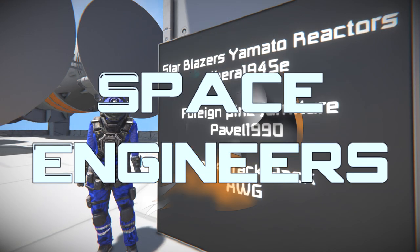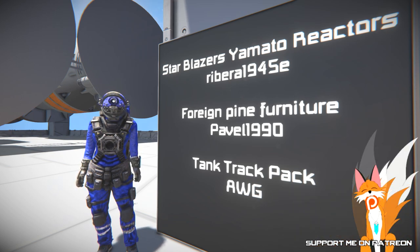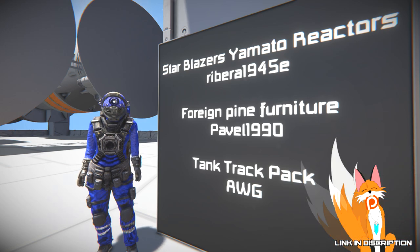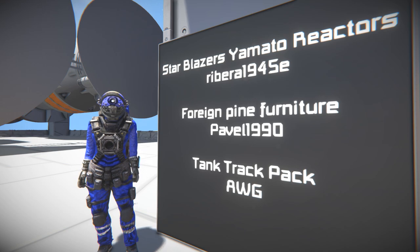Hello, Rennance here and welcome to the episode of Space Engineers. In this episode we're taking out the Star Blazers Yamato Reactors by Ribera1945E, the Far and Pine Furniture by Pavel1990 - one of his previous mods - and then a mod that's been requested: the Tank Track Pack by AWG.